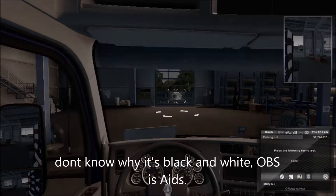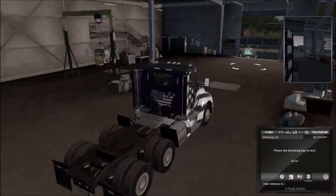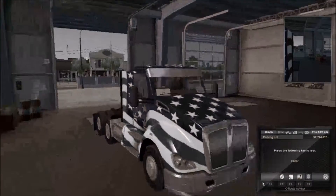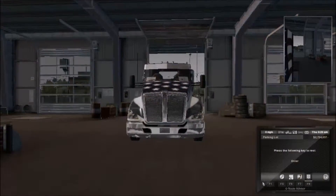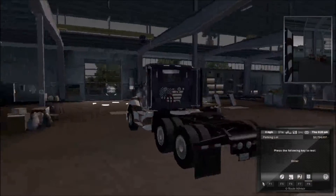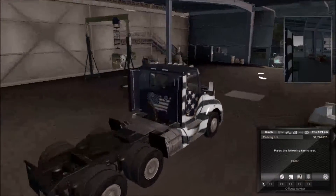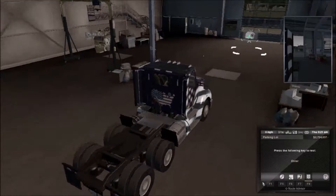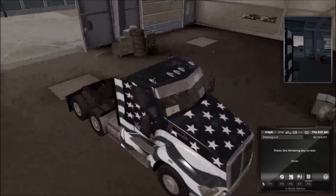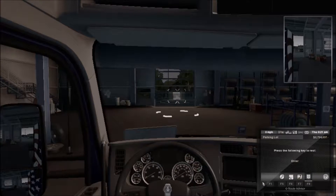Welcome back to another ATS video. Today we're going to do a little tutorial on where to find the infamous Tucson racetrack. Currently I'm in my racing truck — it's a Kenworth T680 wearing a stars and stripes livery with full hub covers on all 10 wheels. It's also a single cab with the full aero setup.